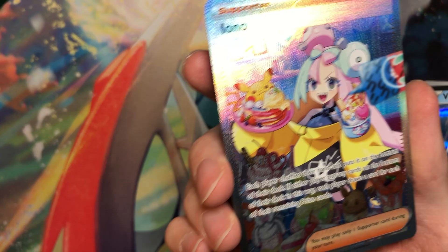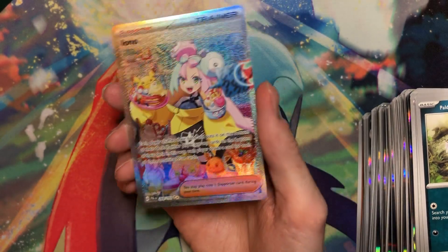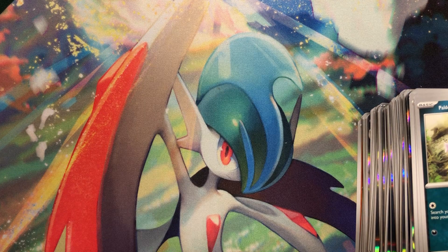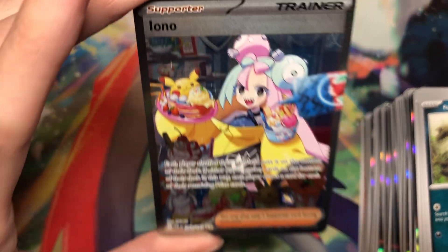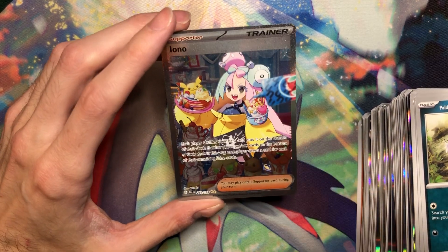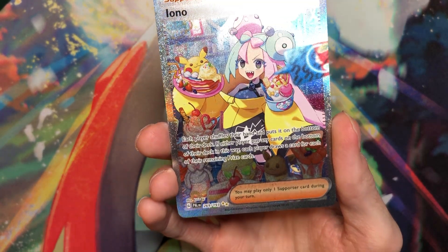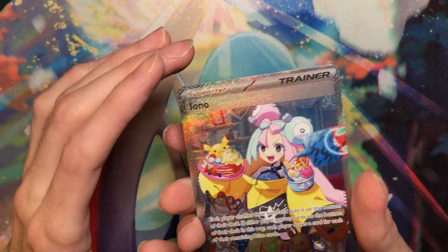I saw the Rotom phone and... oh my God. My guy. Jeez, you are a magic man. Holy crap. I don't even know what to say. Literally right when I saw that I was like, that's what it is. This is the same Special Illustration Rare that I pulled from my ETB yesterday. What is happening? I need to go buy a lottery ticket because the chances of me pulling this in my ETB from the Pokemon Center and my booster box from a totally different person...